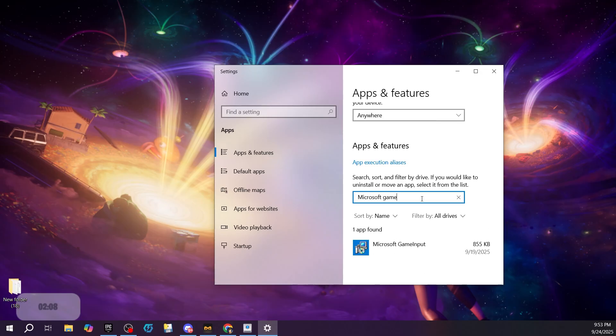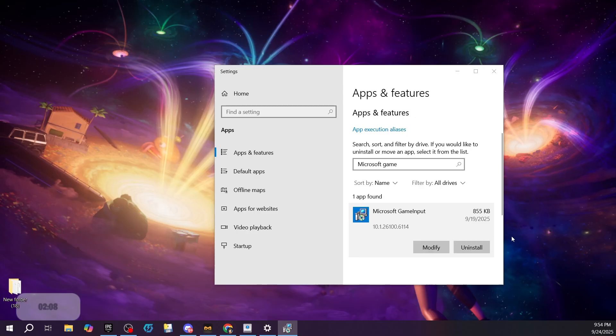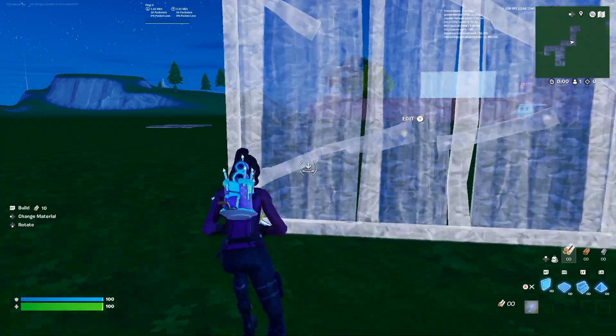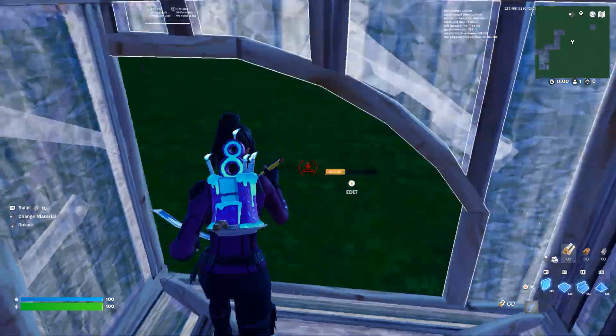There are usually going to be two that pop up — since my friend doesn't use his Xbox controller much, he only has one update. You want to uninstall both updates. It's going to ask yes or no — just click yes to whatever it asks. Then unplug your controller, restart your game, and it should work perfectly. As you can see, my game is running perfectly at 240 frames — not dropping down to 30.